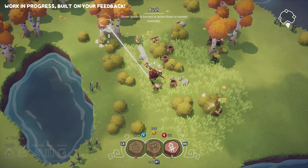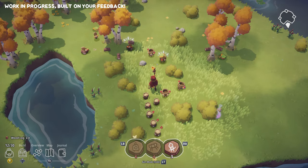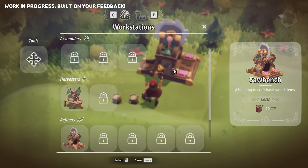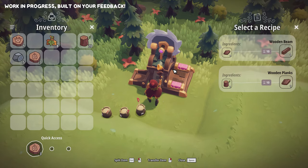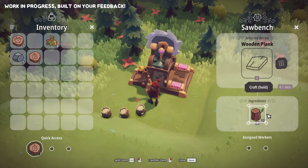Just throw them in any direction and they will take care of whatever's in front of them. With all the resources you and your Sparks have gathered, you'll be able to build different workstations that each offer unique options to produce a variety of items, or even Sparks.